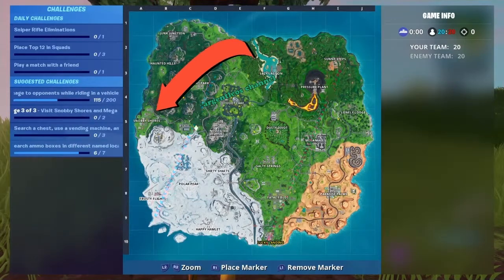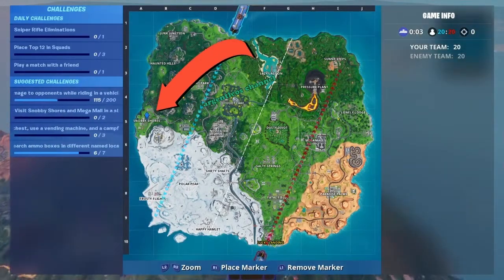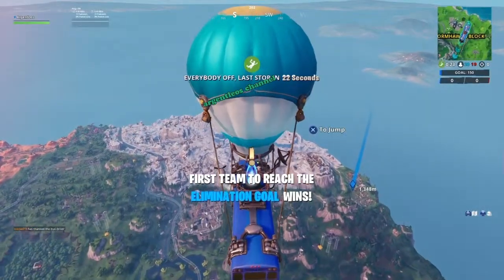It is located in Area A5 on the map. And the Battlestar is located in the driveway of the very first house in Snobby Shores. I'm going to show you exactly where it is.